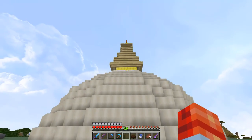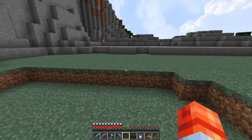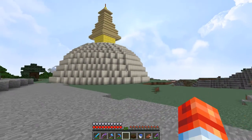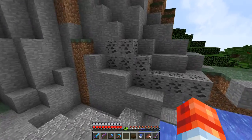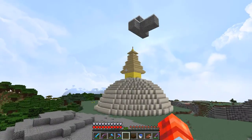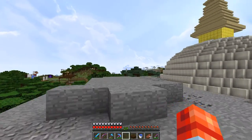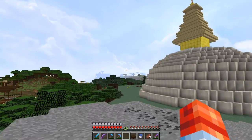The next thing I'm planning — look at this. It doesn't look that great right in the face because it might obstruct the view. I was planning to do something with it. As you know, if you've seen Boudhanath or any other temple, there is this blue-green-white ribbon surrounding it. But I was not able to do that because it looked very rough when I tried it in my survival world. I tried it in creative too and it was so rough, so I discarded that idea.